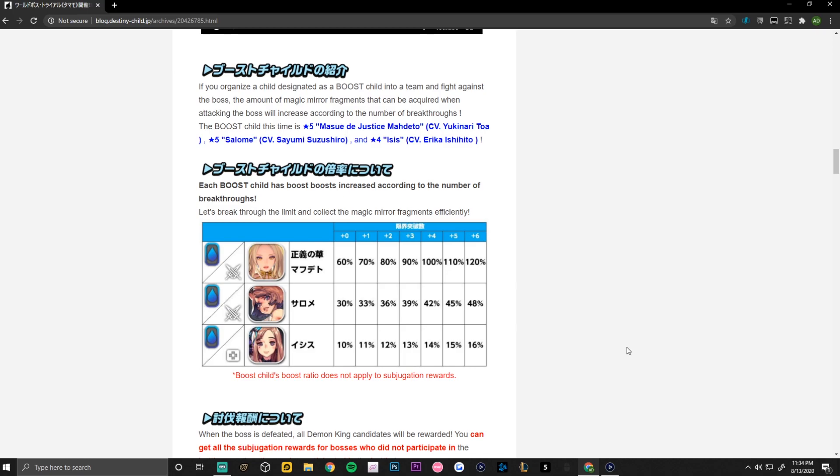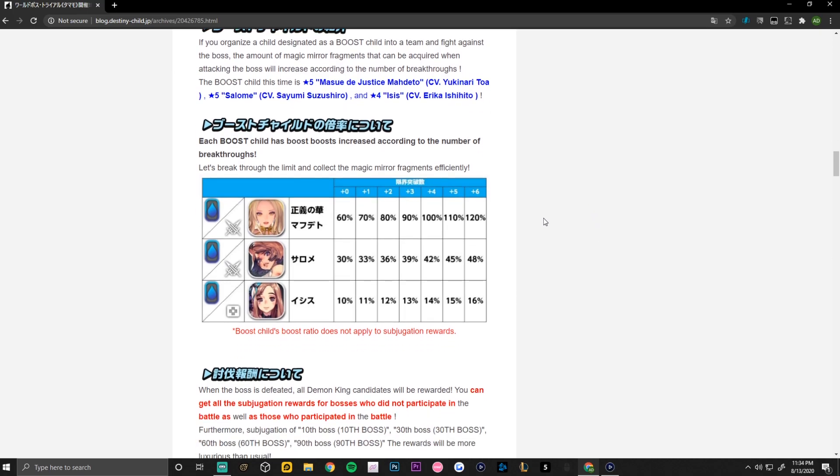Next up we have the potential boost childs for the world boss trial. I would take this with a grain of salt and not yet prepare these units, as they could potentially change up the boost childs like they did for the Kano narrative dungeon. First up we have the new map that is expected to arrive with this world boss event.